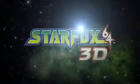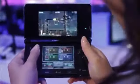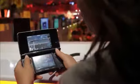Hi, Krista from Nintendo. Welcome to Game Guide. I'm here playing some Star Fox 64 3D, the multiplayer mode. What's really cool is the 3D makes flying a lot easier. It has a gyroscope, so you can move it up and down to fly, and you can aim this way too.